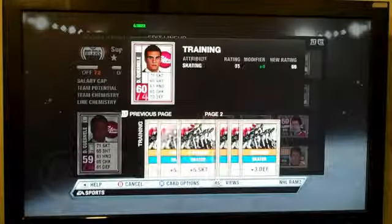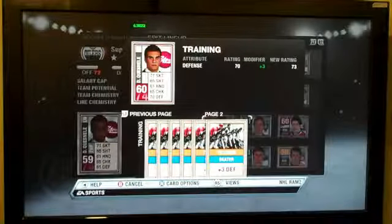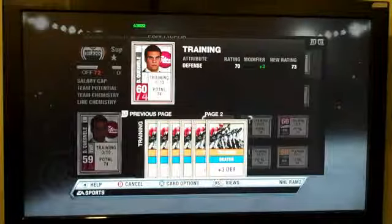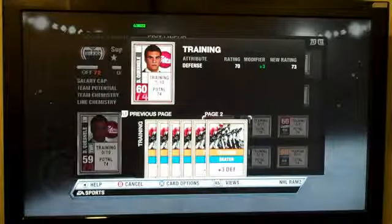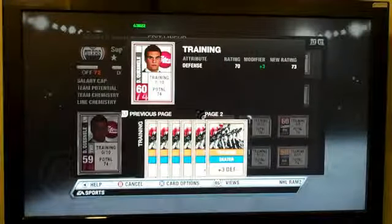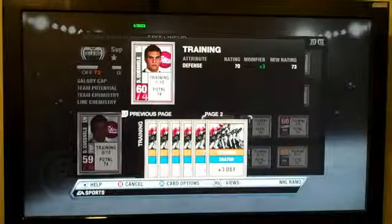So just a quick example of how you're going to be managing your team as you play in the EAUHL. All these cards are used by everybody, and now that we've actually put a training card on him, you can see that he's used one of his 10 training slots. So it lets you see that not everyone's going to get to 99. You'll have to manage your cards well, and good luck in finding those special rare training cards.